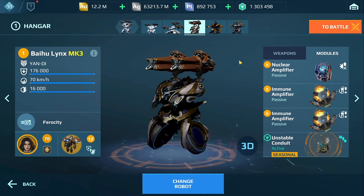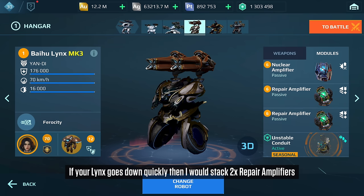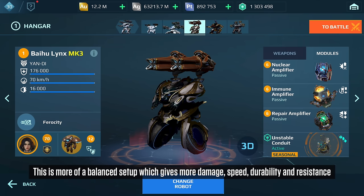When it comes to modules I tend to prefer nuclear amplifier with two immune amps. The immune amps give me more speed and more health. If you are finding that your Links is going down pretty quickly, you could try stacking it with repair amps — one nuclear amplifier with two repair amps might work as well. You could also try a combination of immune amp and repair amp.